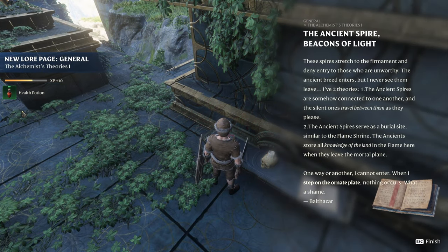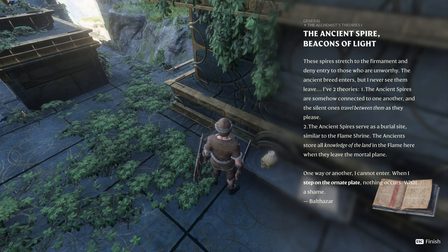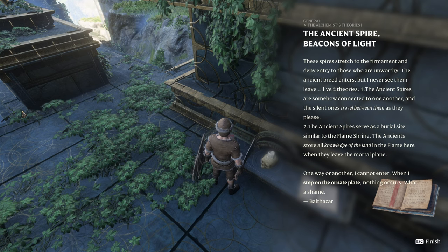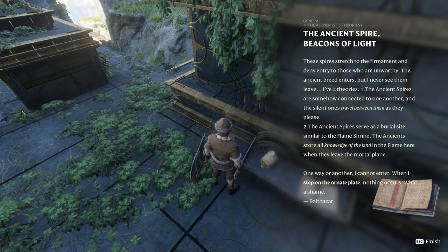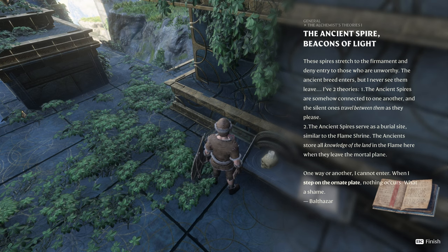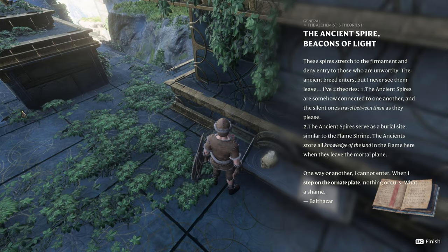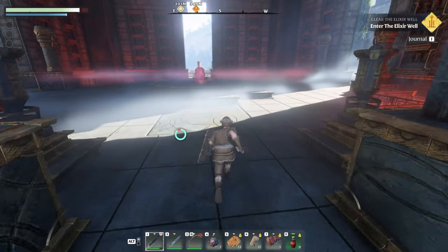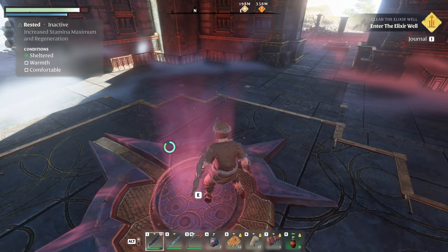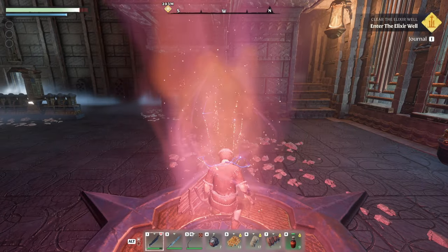The Ancient Spire: 'These spires stretch to the firmament and deny entry to those who are unworthy. The ancient breed enters but I never see them leave. The ancient spires are somehow connected to one another and the silent ones travel between them as they please. I cannot enter — when I step on the ornate plane, nothing occurs.' Well, we're flame-born, it was meant for us. Step on it and it'll teleport you higher.